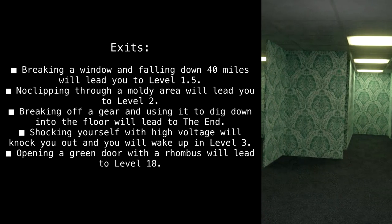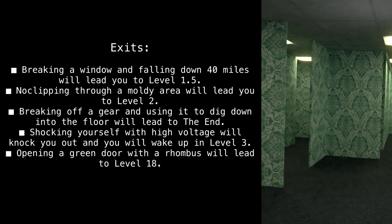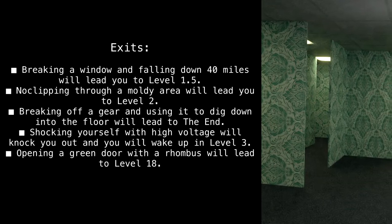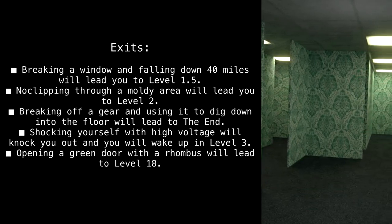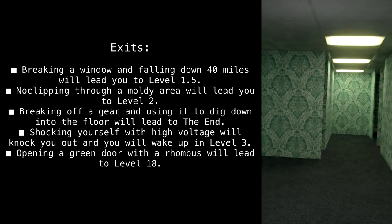Exits: Breaking a window and falling down 40 miles will lead you to Level 1.5. No-clipping through a moldy area will lead you to Level 2. Breaking off a gear and using it to dig down into the floor will lead to The End. Shocking yourself with high voltage will knock you out and you will wake up in Level 3.